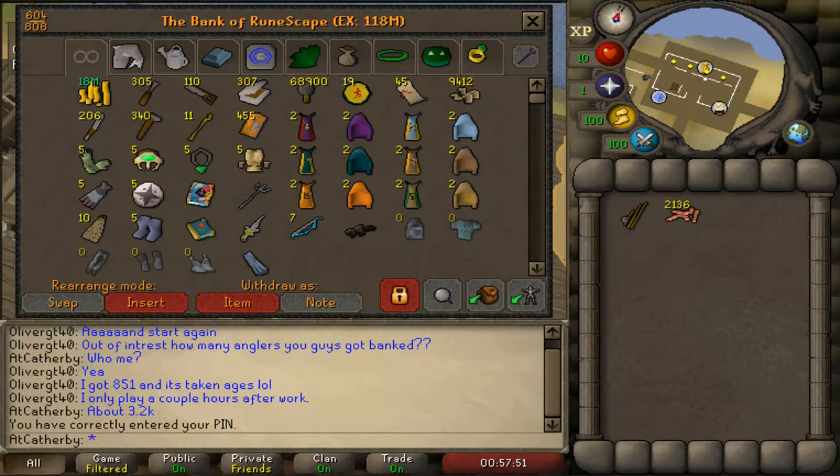I was thinking about doing a bank update video maybe every month - let me know if it's something you're interested in. This is a bank update for June 2018. I've since switched clients; I'm now on the Runelight client, which I'm really enjoying. The main reason for my switch was Runeloader, my preferred client - they basically took everything down and it doesn't even work anymore.